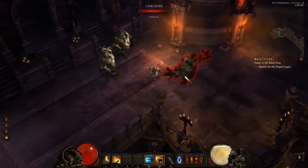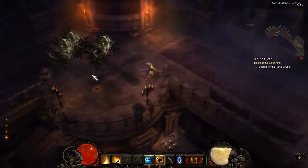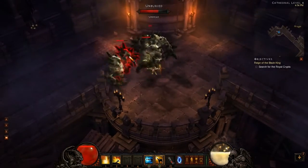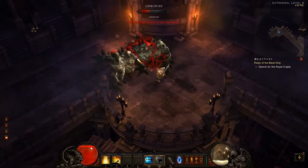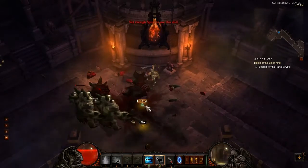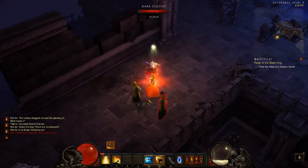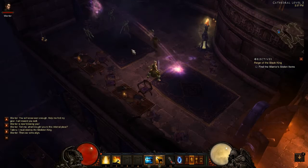The second ability of the Monk is Lashing Tailkick. It costs 30 spirit and unleashes a nice AoE attack that knocks enemies back and deals 200% weapon damage. This is an AoE attack around the Monk that deals damage to everyone around you, used for a group of tight enemies going up against you when you need to knock them away and deal massive damage.